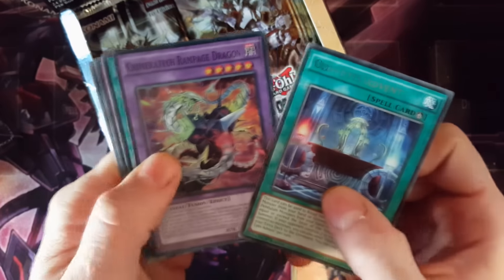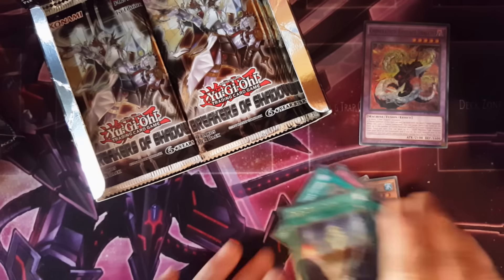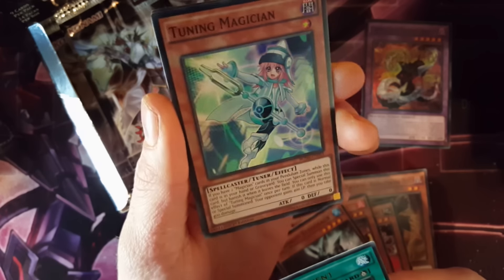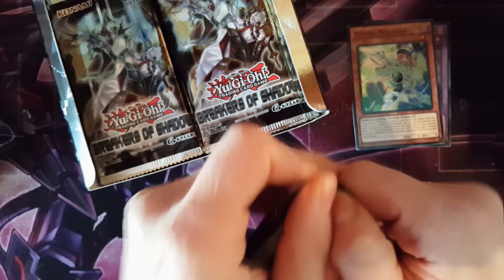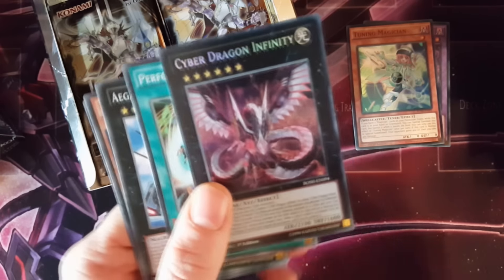We'll be quite quick with them, to be honest, because I'm sure all of you know the types of cards. There we go — it's like a Kamarotech Rampage Dragon from an old set. It's like a Zane card from Yu-Gi-Oh, one of the best ever series that was. So we're really looking out for some of those secret rares, because those are the most costly ones. Tuning Magician — nice, I like this. This is one of the nicest sets I've seen in a while. We got straight up to a Cyber Dragon Infinity — that's the secret rare, look at that! That's how I went straight into that. Got a bit excited. So that's our first secret rare.